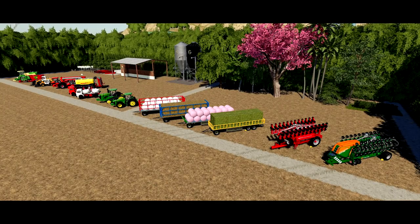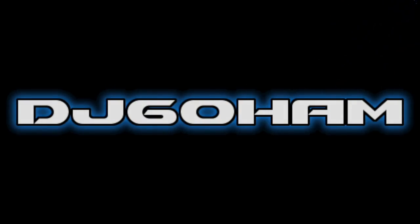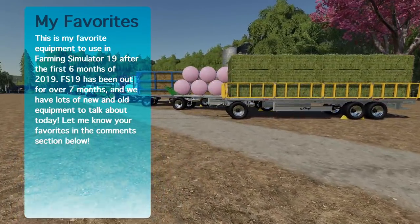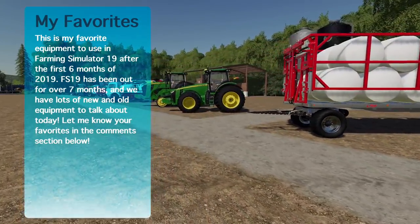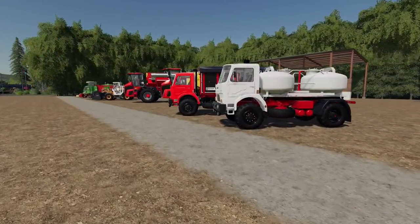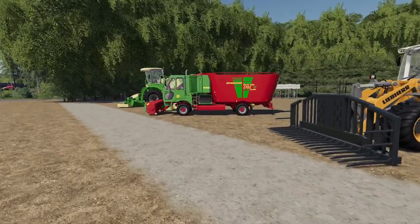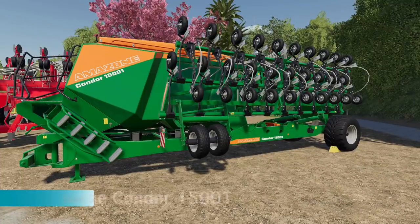I know I shouldn't pick favorites, but today I'm going to tell you what my favorites are. What's going on everybody, DJ Goham here, welcome back to the channel. Hope you're having a great day. Today we're going to talk about my favorite equipment and my favorite things in Farming Simulator 19 halfway through 2019. I have 15 different things here — different mods, different groups of mods. It could be anything from a vehicle to an implement to a sell point to a silo, or even a pair of chairs.